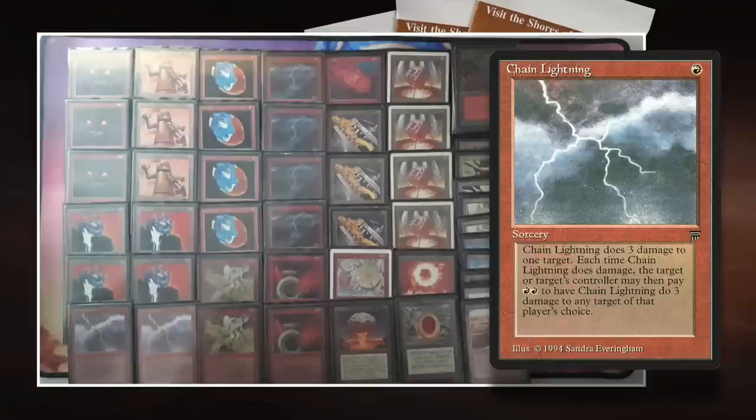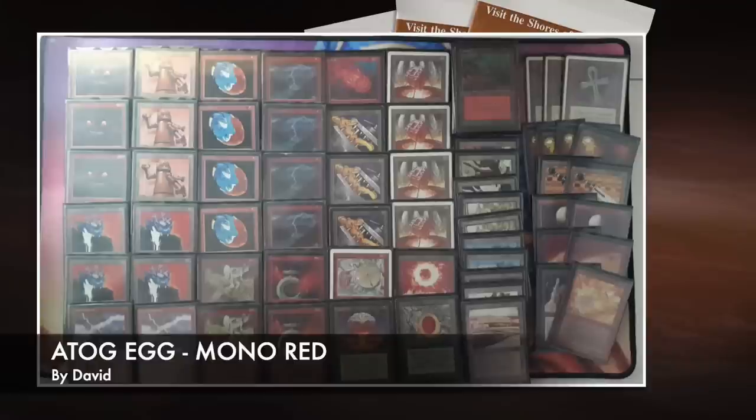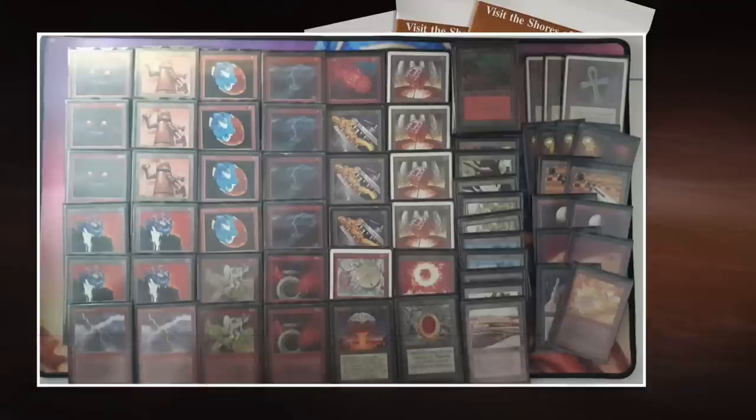Chain Lightning is 1 red at Sorcery speed — 3 damage to any target, but you can pay 2 red if targeted to send it back to another target. So you can play Chain Lightning on your own Roc Axe, kill it, pay 2 red and deal 3 damage to your opponent. Or if you have another Roc Axe, pay 2 red and kill that one as well. Roc Axe plus Chain Lightning is some really cool synergy. Anyway, this is the deck of David — looking forward to seeing those Roc Axes in action.